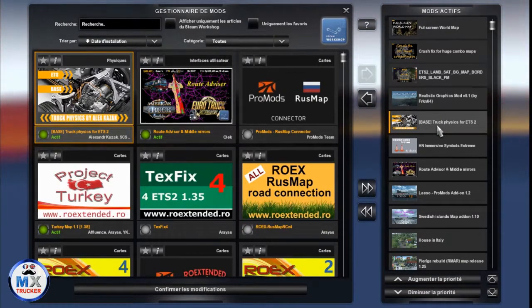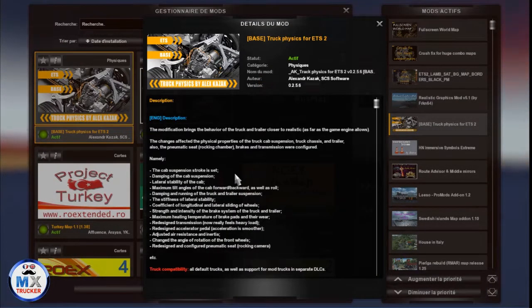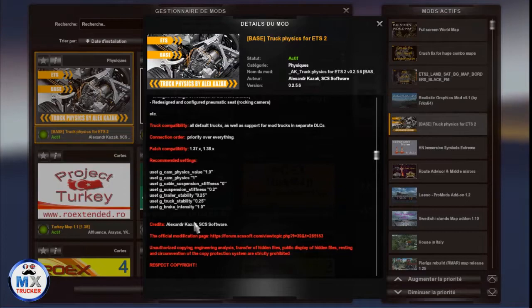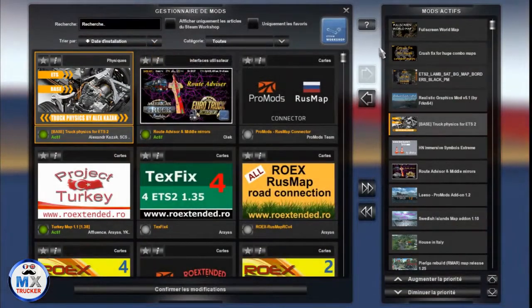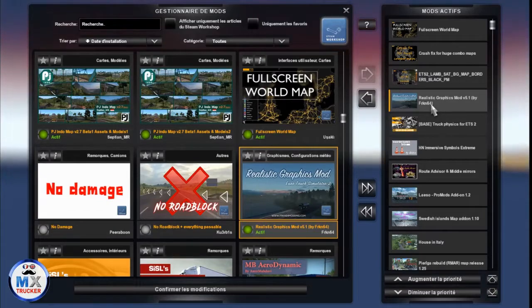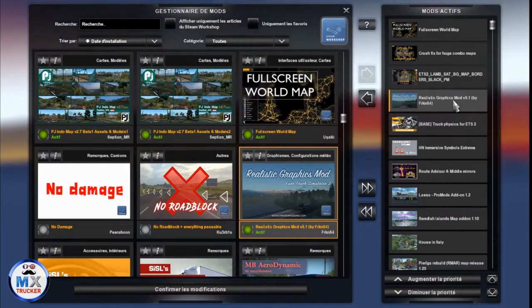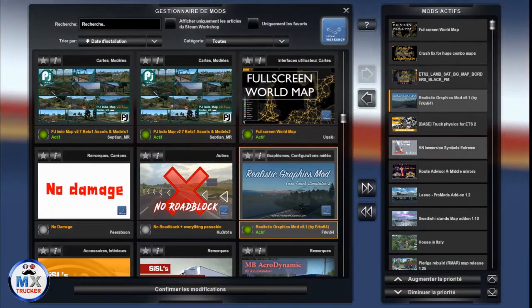Here is track physics for ETS2 from Alex Kazak — you can get it only on the SCS forum page, and you will find on that page all the settings you need to adjust. I've also done a video called Realistic Mode — have a look at it for more details. Realistic graphics mode by Frank64 is exactly the same — you have all details on that video, and you can get this mod directly in the Workshop.